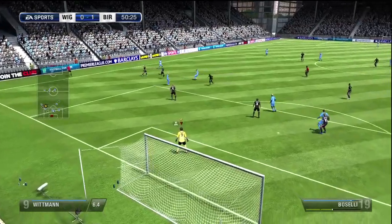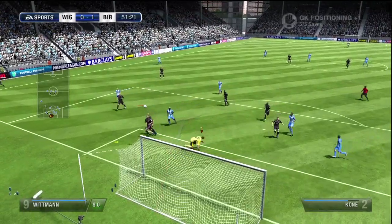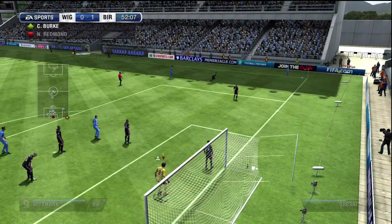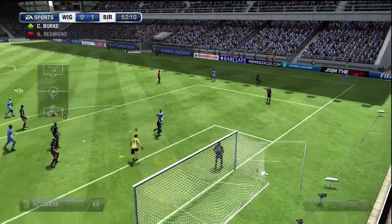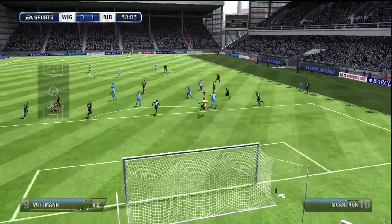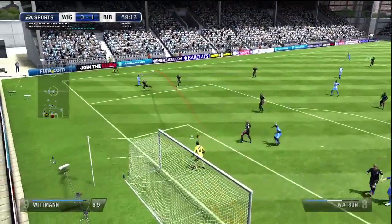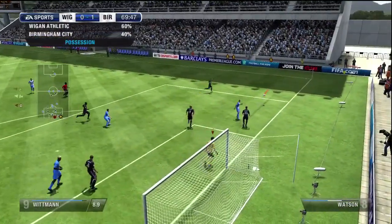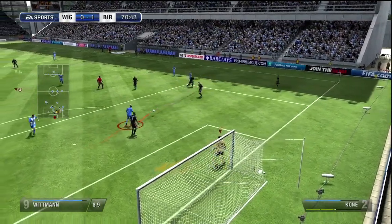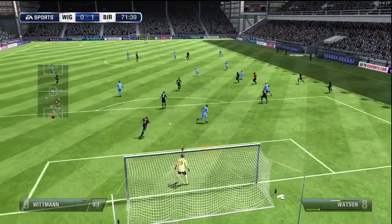In the second half, Wigan came out all guns blazing — just piling on the pressure with so many waves of attack. Aruna Coney broke through but that was a great save. The corner came in and I came and collected it perfectly. I'm looking to try and start quick counter-attacks with long throws or punts. Riyume crossed the ball and it hit off the underside of the crossbar — really lucky for me. Aruna Coney actually missed, and we were still one-nil up in the 71st minute.